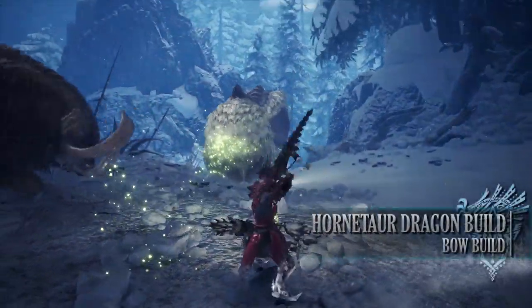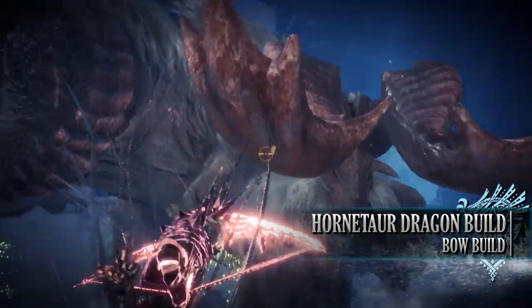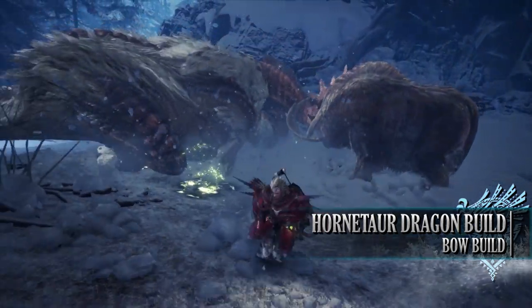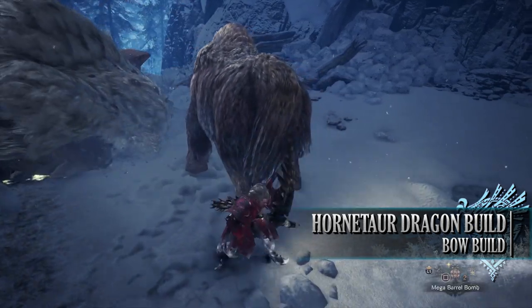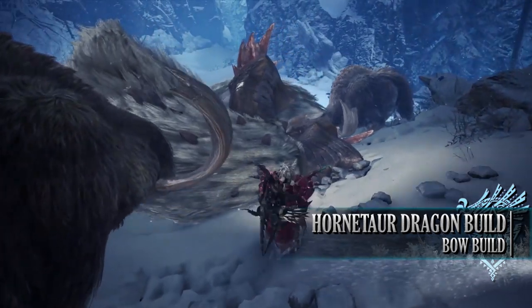The first build is the Hornetaur Dragon build. This build is focused all around the dragon element. The Hornetaur outfit, not only being very easy to craft, comes with very useful skills in the form of Weakness Exploit and Dragon Rating. Couple this with a dragon bow from the dragon bone tree and you've got a combination of gear that synergizes well.